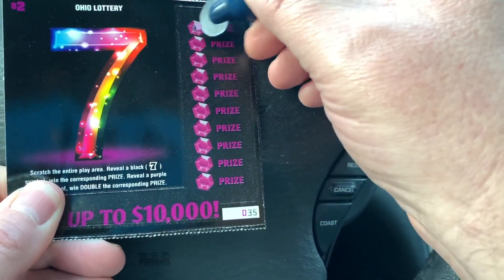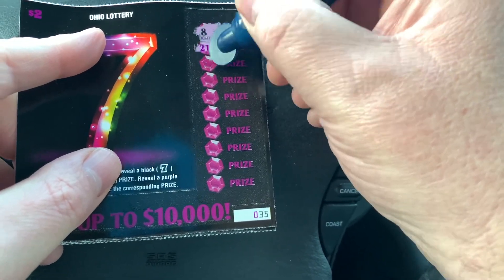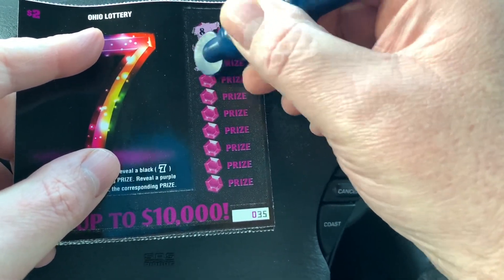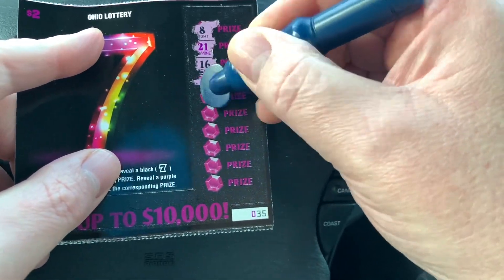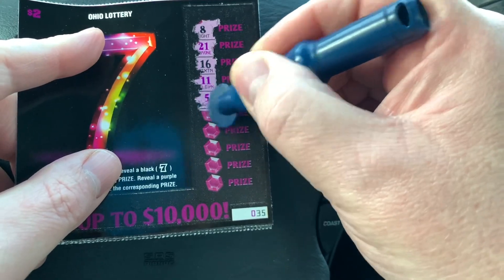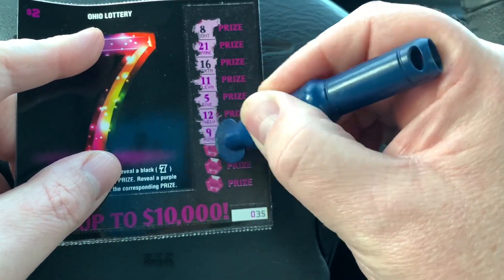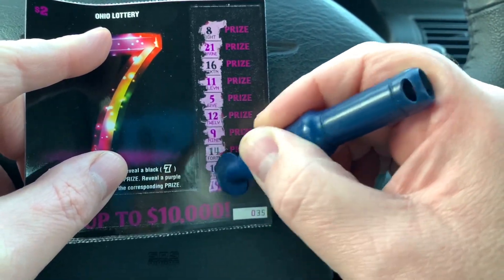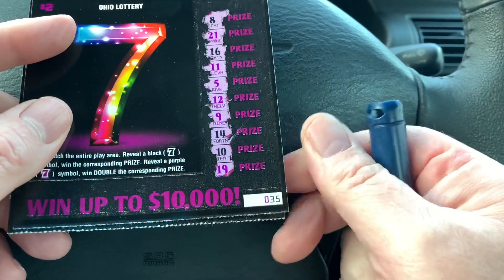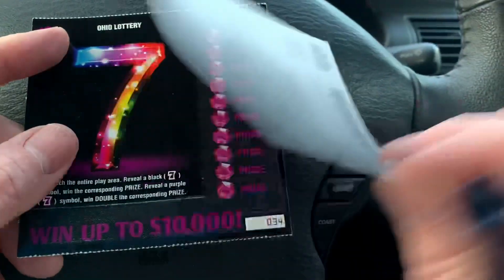Let's see if we can find a seven. There's an eight, a purple 21 which means nothing, 16, purple 11 which means nothing, purple 5, purple 12 — come on seven, come on seven. No seven on 35, and nothing on the back either.